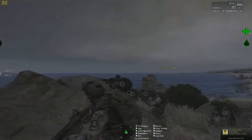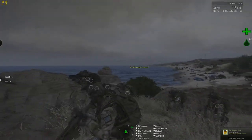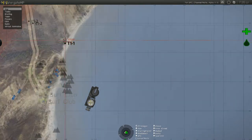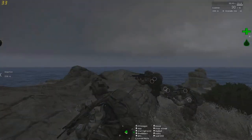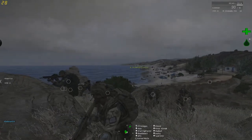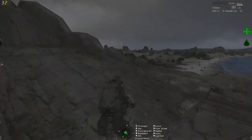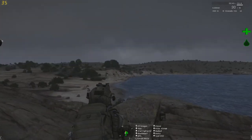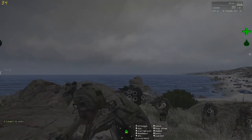So Team One is going directly in. Team Two will go directly in as well at a certain point, but first you will provide overwatch. You will choose the position yourself — make sure you have good visual over the entire compound, or at least the largest part of it. We'll move up to those rock walls over there. Tango One Two, go now.